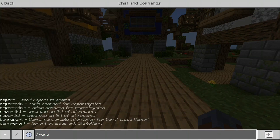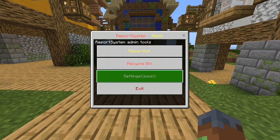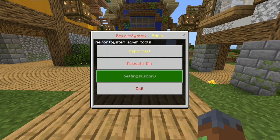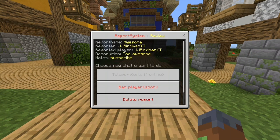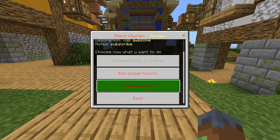So slash report admin opens this menu, where there's the recycle bin — all the reports you've deleted — settings coming soon, exit, and then the report list. You go in here and it will show you the new one. You can see all the details: who reported it, the reported player, description, notes, etc. If they're online, you can teleport to them; you'll be able to ban them — that's coming soon — or you can delete the report, or go back.